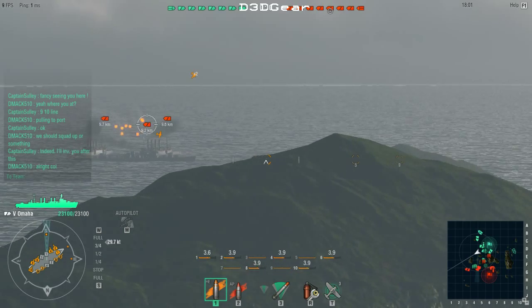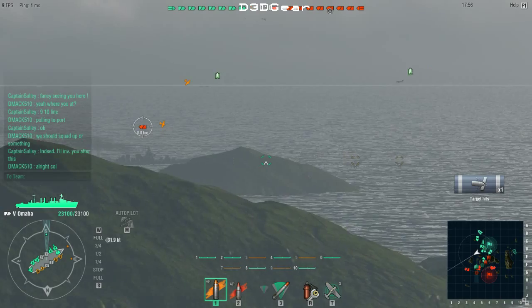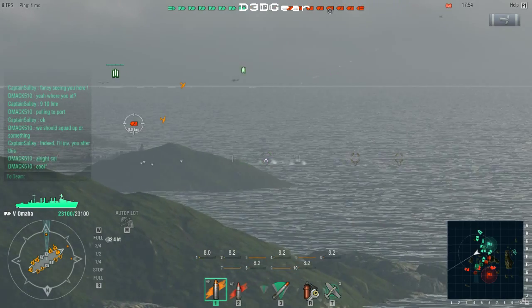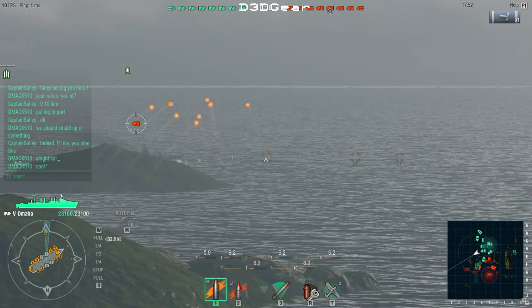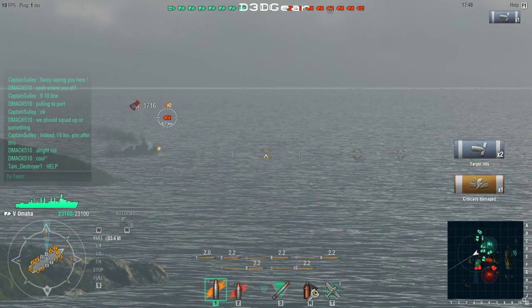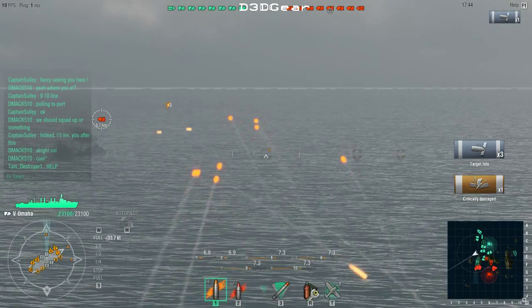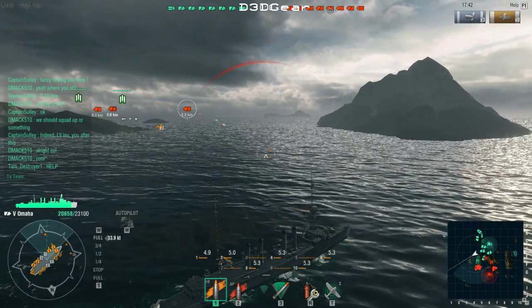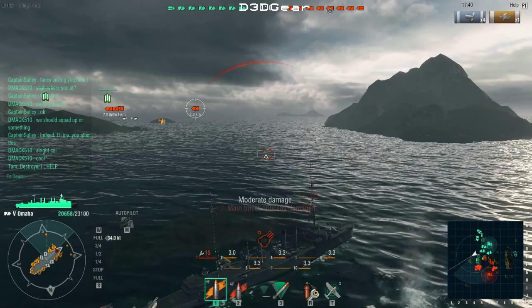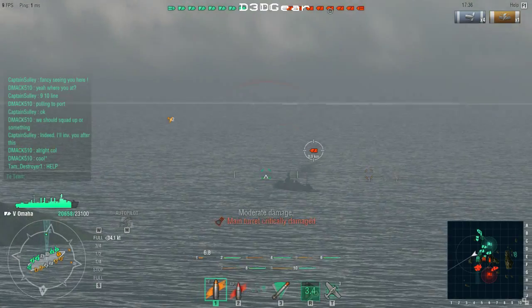Now you're at the tier 5 Omaha. While it does feel like the Phoenix is worse than the St. Louis at first, until you learn to appreciate the speed, jumping into the Omaha it's all better. Once you get it fully upgraded, there is nothing that the Phoenix does better than this ship. This ship is a much better ship than the Phoenix, which I was not expecting.